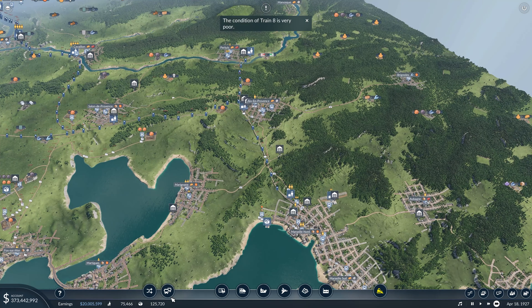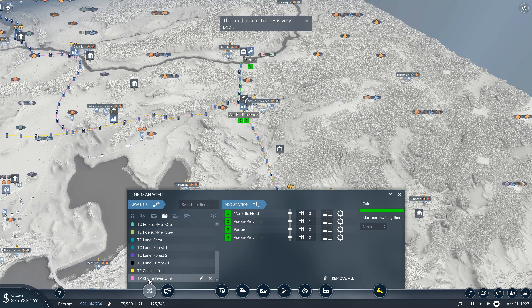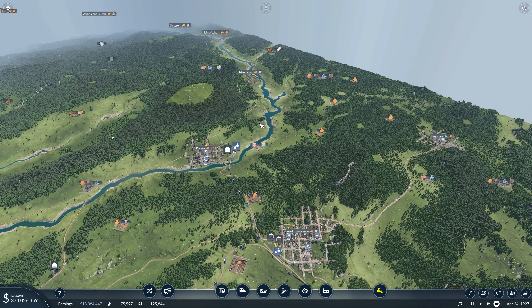We want this. We're going to come in here and rename — okay, that actually says Rhone River Line. Coastal Line, that's fine. I need to look up what this river is. I'm going to Google Maps real quick and go to Marseille, France, and look up... we come in this direction and then over here. This is the Duron's River.